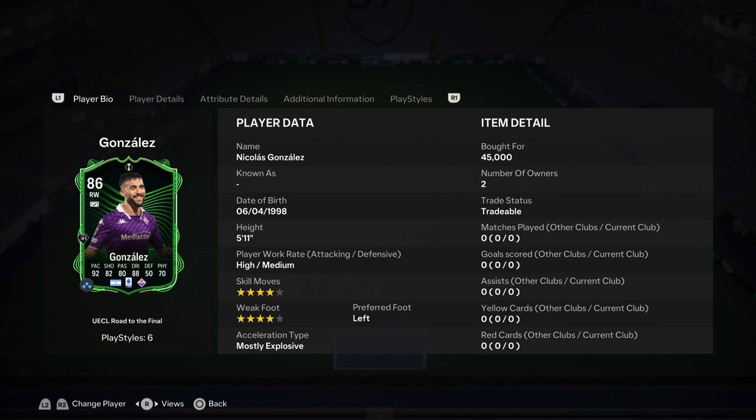Bringing you another special player review. Team of the Year has left us and EA have dropped the Road to the Final promo — live cards and live upgrades. What a way to start it off with the Argentinian Copa America winner Nicolas Gonzalez. He's 5'11", high/medium work rates, four-star four-star, left footed, mostly explosive — only 45k, and I think that is a steal for the card.